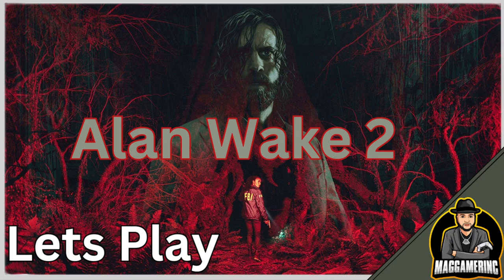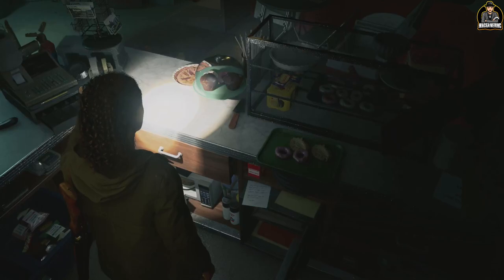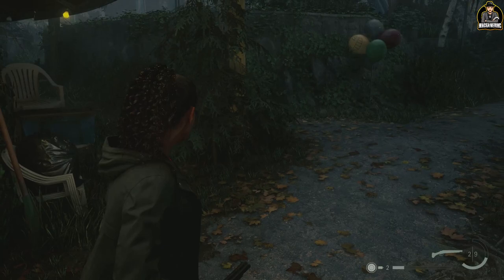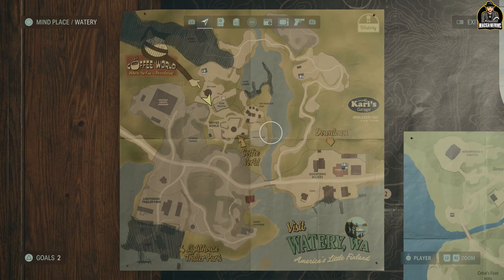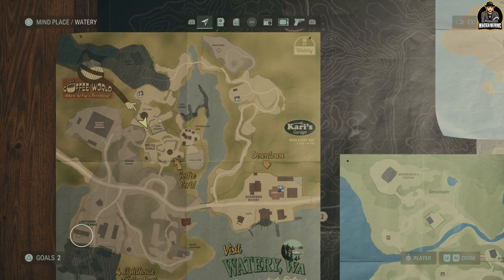Welcome back to our let's play of Alan Wake 2. We're running it down — I just opened up the save from our last episode and got the key to my trailer. Now I can get out of here. 146 is the code. Now we're gonna find our way out. You can just check the map. Take a moment, breathe, stretch. We're at the trailer park Charitas, so we're on the right track.